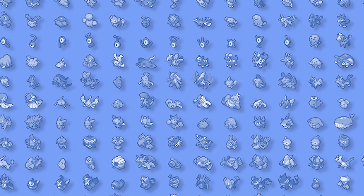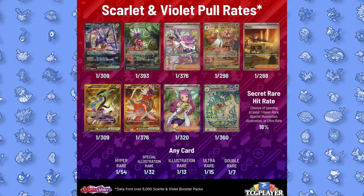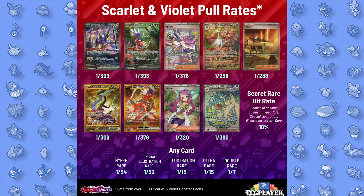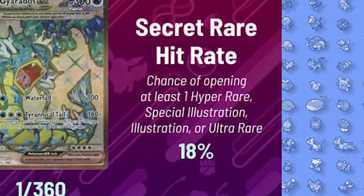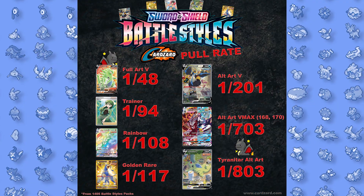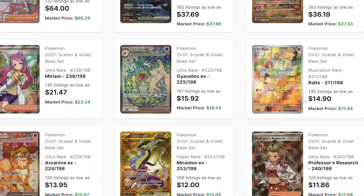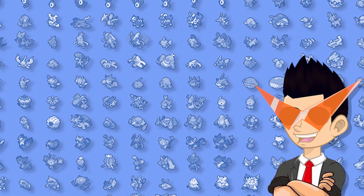They actually fixed the pull rates. Before, any card worth more than a bag of Doritos was straight up impossible to pull. Now not only did they make art cards easier to pull, they made everything easier to pull. Pulling a secret rare is now essentially only one in five packs — that's amazing. Looking at Battle Styles prices, a set notorious for shitty pull rates, prices aren't much different from Scarlet and Violet's. It just goes to show that people care more about what's on the card than how rare it is.